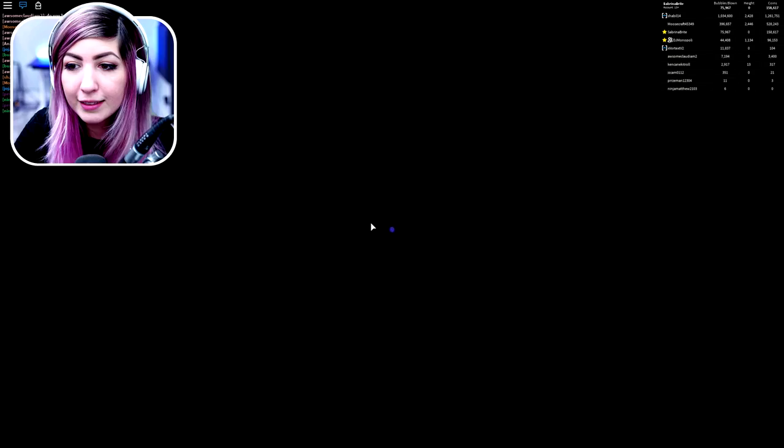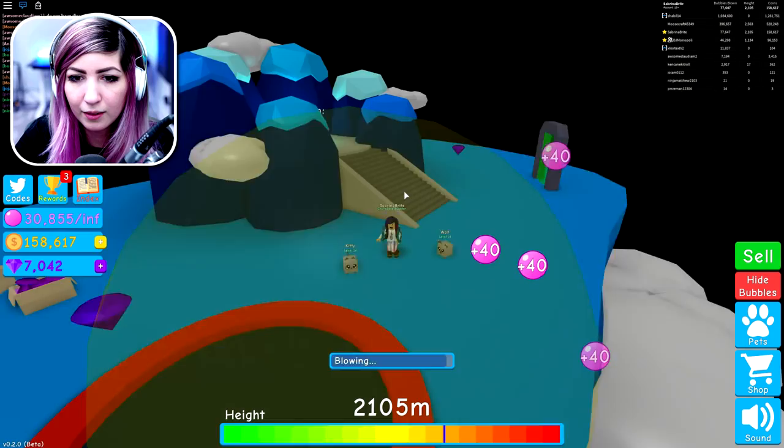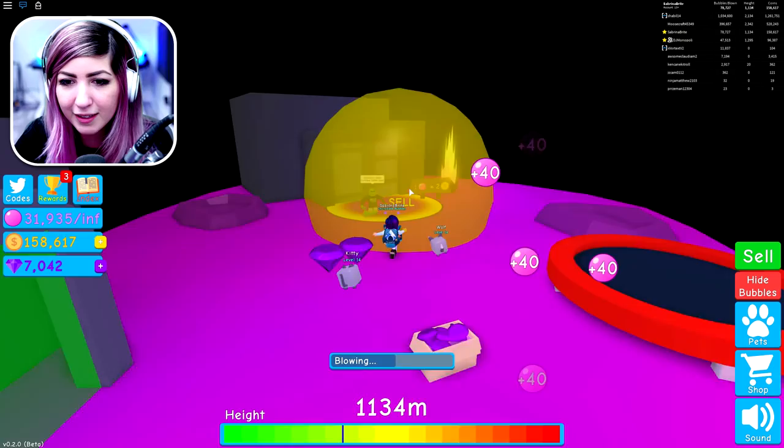If you sell at the other place, it gives you more? Yeah. All right, I'll keep that in mind. Let's go back then, because I just sold at the third place and it says one bubble equals two coins — so you get double the coins. I can't remember what's where. They don't have them labeled, but it has imagery of what it looks like behind the portal. Let's sell right here — 286,000 coins!